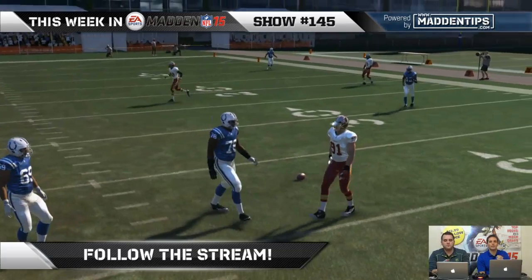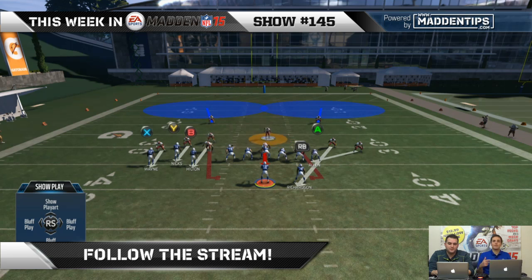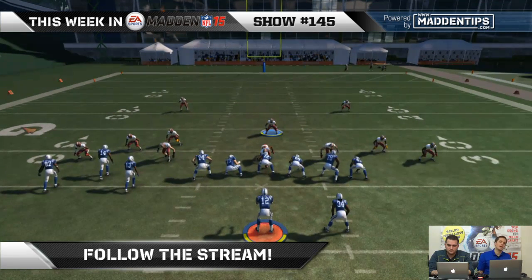And then you have the playmaker as well. You can hang in the pocket — playmaker upfield: L trigger, right stick up. That's fantastic. There are a lot of options. You just got to kind of reformat your brain, be patient — it's a pain because you're not...